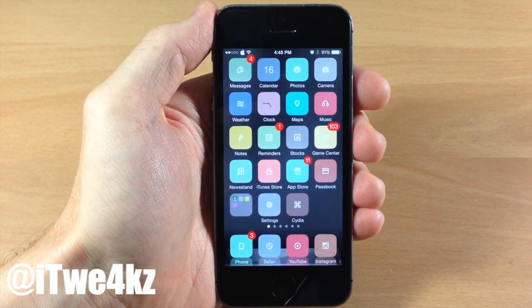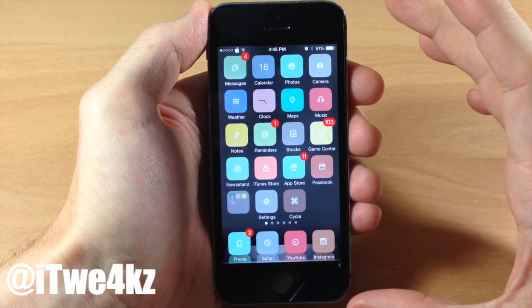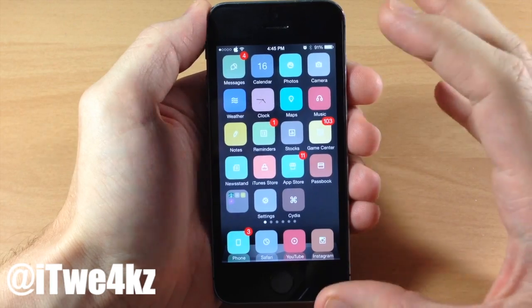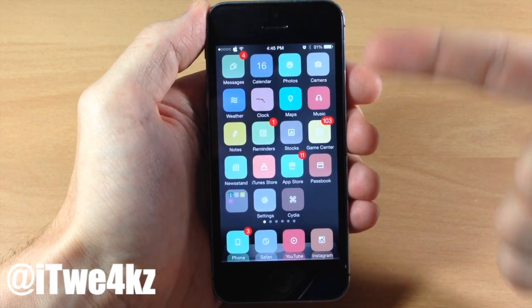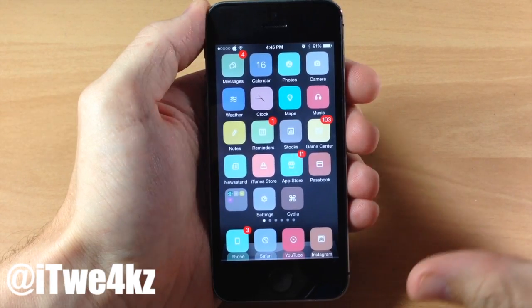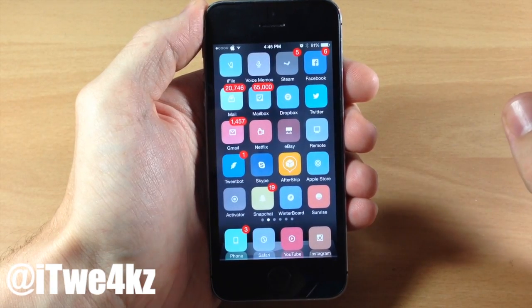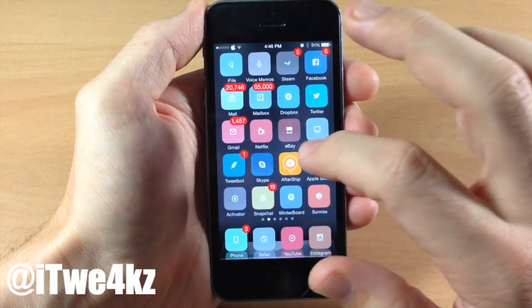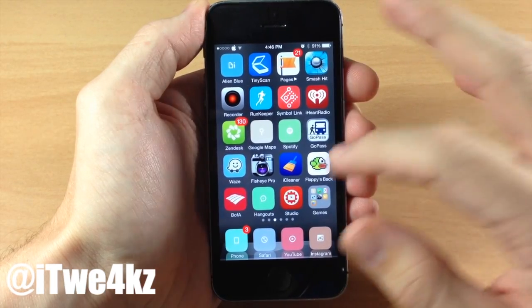Last but not least we have a new Winterboard theme called Mandolino — it's an extremely minimalistic theme with a really nice color palette. When themers try to do themes like this, sometimes colors don't stick to that soft, cohesive palette, but this does a really good job. You get a color background with a white glyph in the middle on all the icons, and it has pretty good icon support with 120-plus icons. Swiping over, most icons are still themed, though less popular apps like AfterShift aren't included.